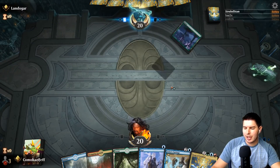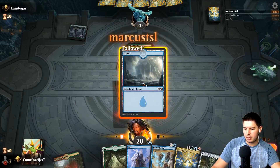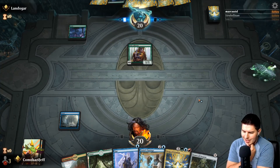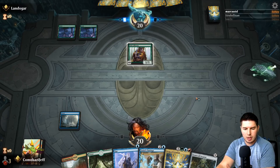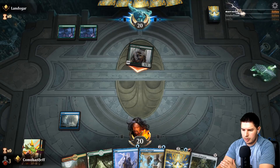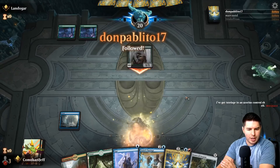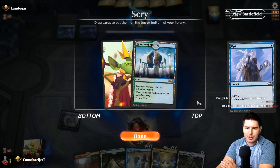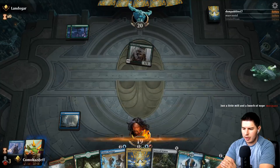We found a Tormod's Crypt. I'm tempted to hold onto the Opt as well to try to just go all the way off. We need to find the fourth land first. Green could have some enchantment removal; I'm not sure they're really playing much of that. We're up to 1720 followers — sweetness! We keep Grow Spiral, don't need two Song of Creations — we need more free spell stuff. Pass the turn.